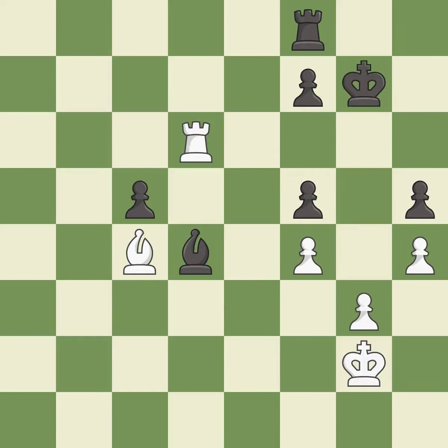This steps away from the checking rook — it is best. This is a fair move — it is good. A very strong play. This puts the rook behind an opposing passed pawn, which helps counter the pawn's push to promotion — it is excellent.